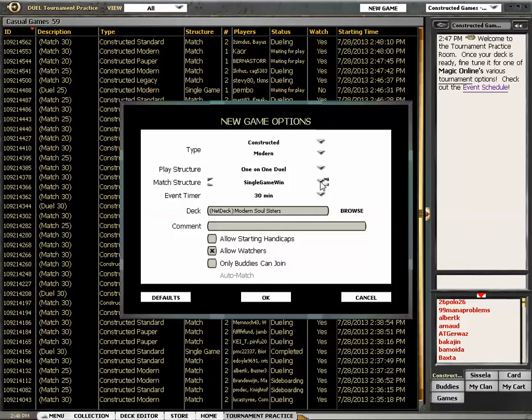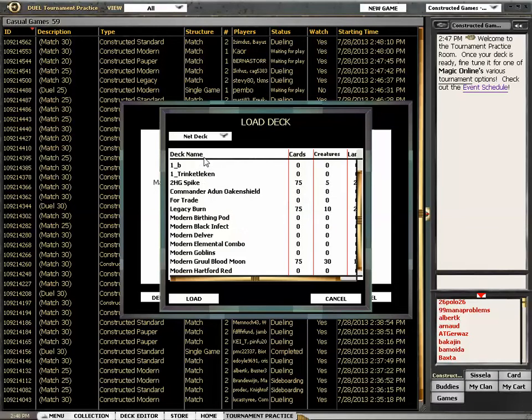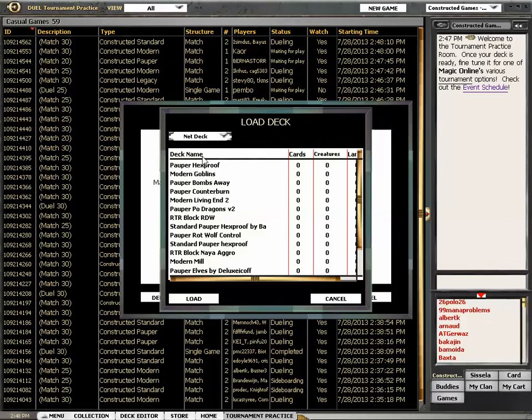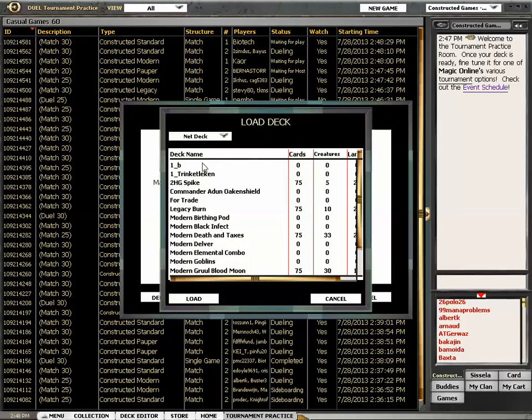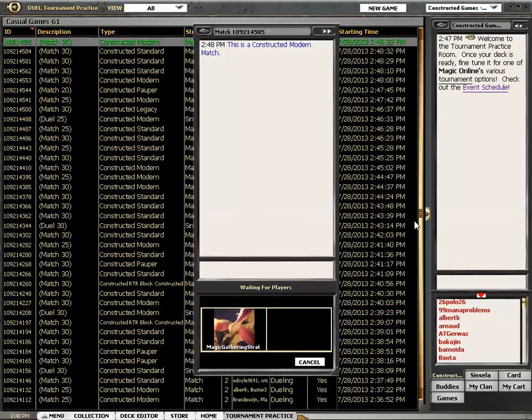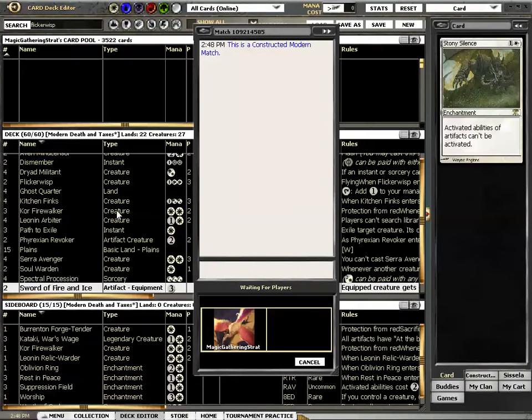So please forgive me for stupid things I do, and absolutely tell me if I am missing something — I should be missing something. Did I even save the deck? There it is. I have substituted the missing creatures with other random stuff.